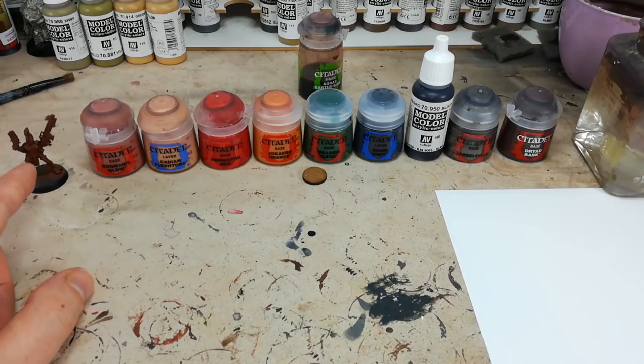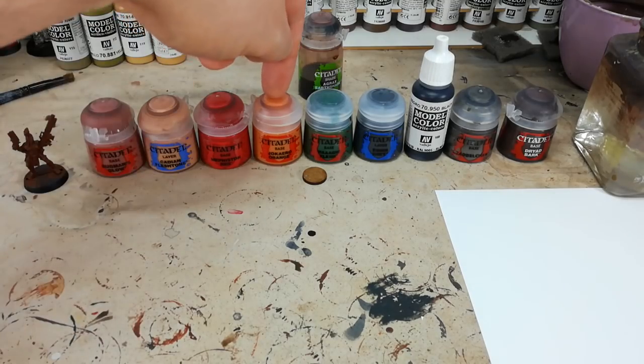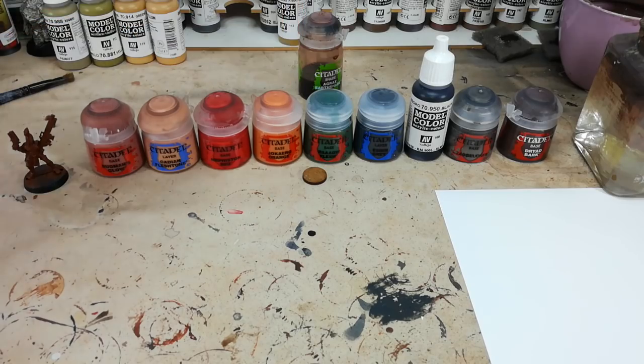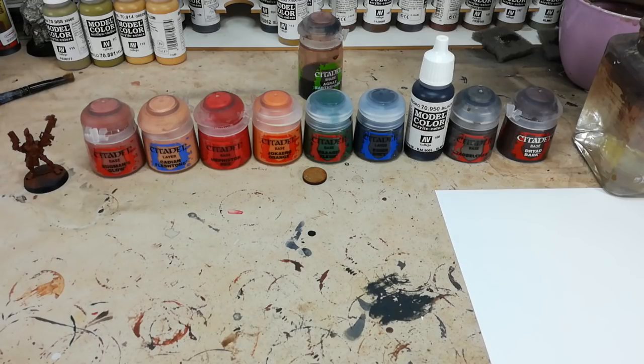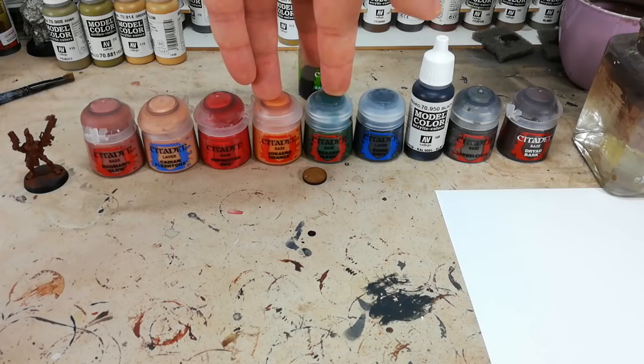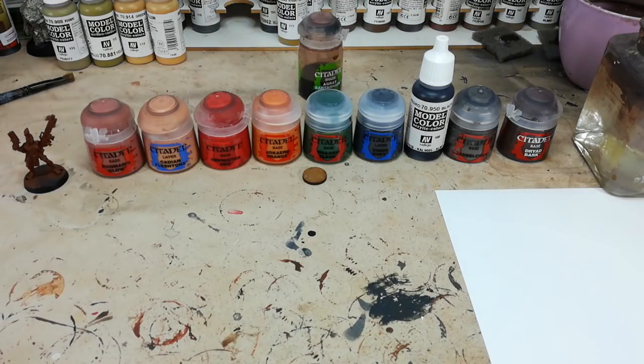For any armor plates across her chest, Jokero Orange is what I'll use. You might choose yellow or something like that, but I like this orange — it's going to tie in really well with the other colors. She has a little tabard-style flappy bit hanging from her belt, which is a good place for gang colors, so I'll use Wild Flesh for that. Jokero Orange and Wild Flesh would be swapped between different parts on my models, but they'd be on all of them, so they'll tie together as gang colors really well.